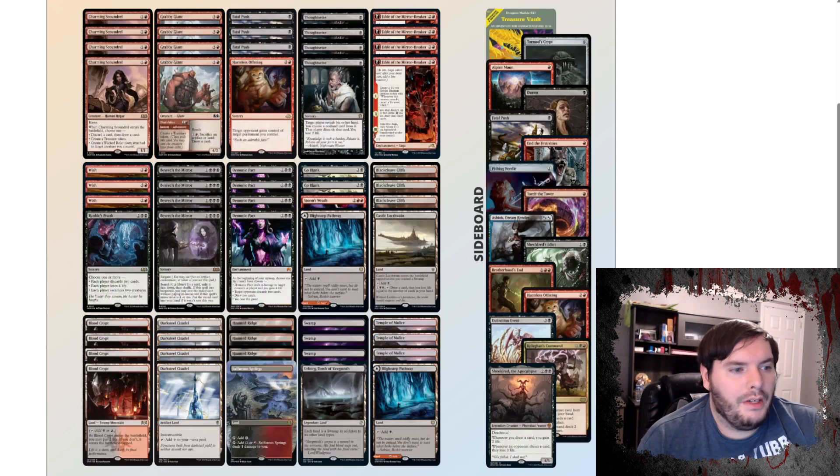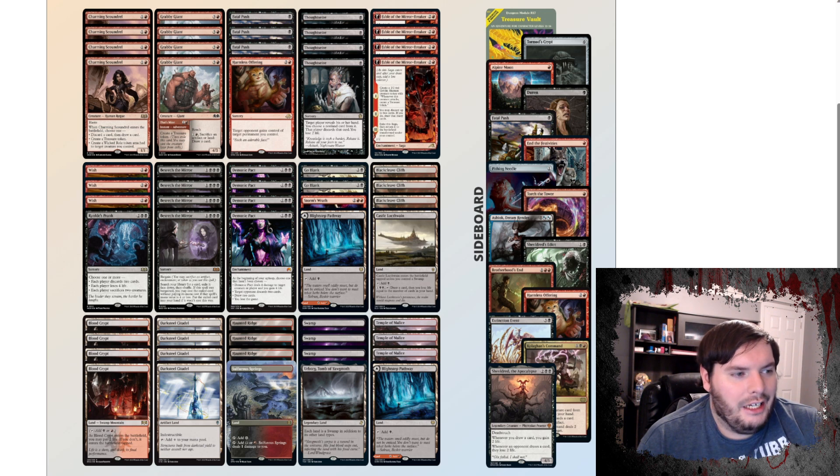Next on my list is a Wish/Beseech the Mirror/Harmless Offering deck. It can win on the back of Demonic Pact, which we would either give to our opponent — we could Beseech the Mirror it or something else — and then get the one-of Harmless Offering, because the card is not really all that good on its own; you want something that can tutor for it. We have one in the sideboard as well that we can get with Wish for six mana and give our opponent some extra stuff.